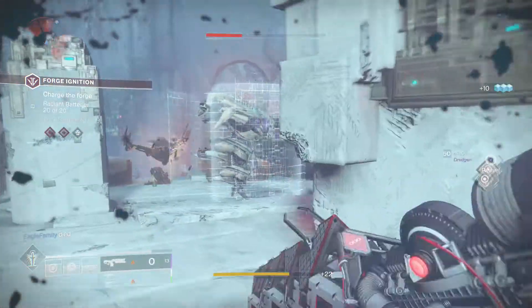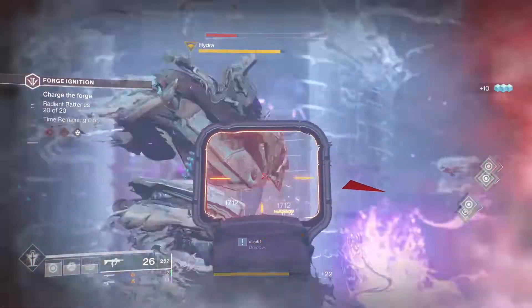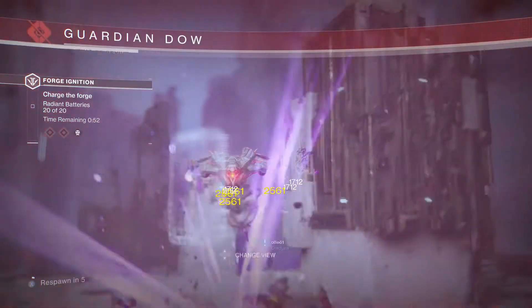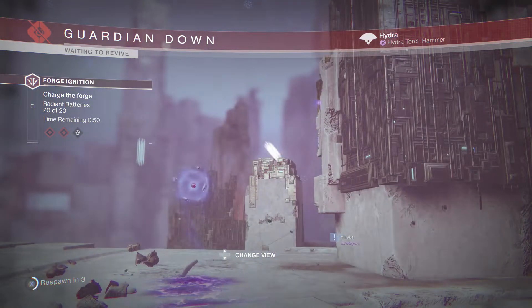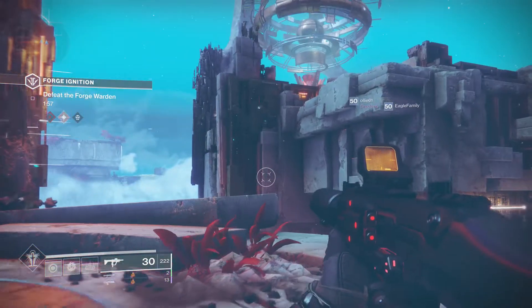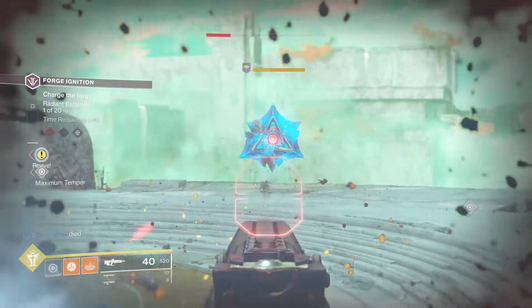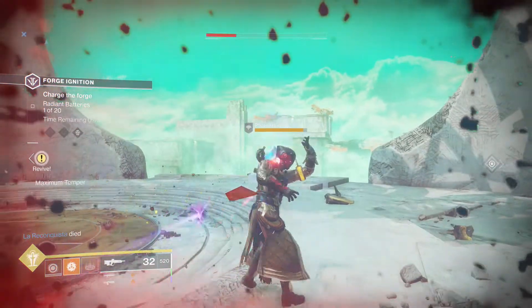That is the fastest way to get this done, as long as the middle guy can hold their ground. You get slammed — defending yourself while watching out for headless Vexes, getting shot at, and still picking up batteries and chucking them at the forge is a lot to handle. Some people can do it, some can't, but if you have a team that can, this is by far the fastest way.